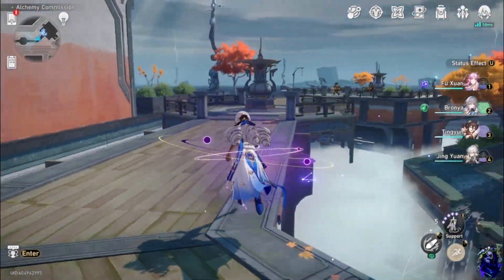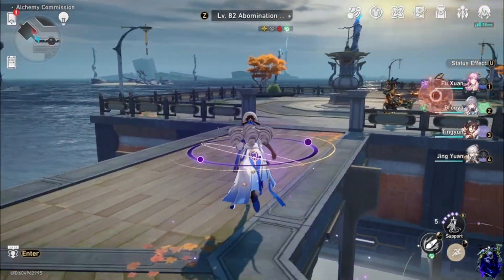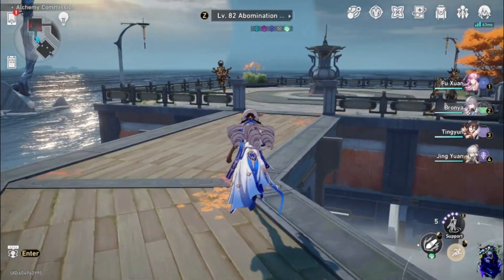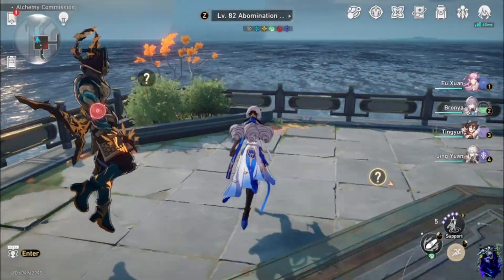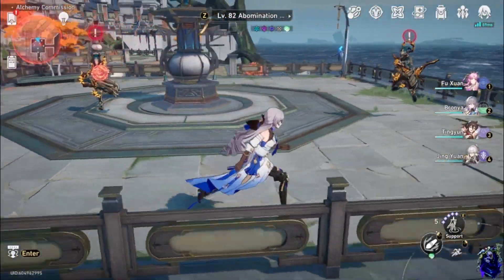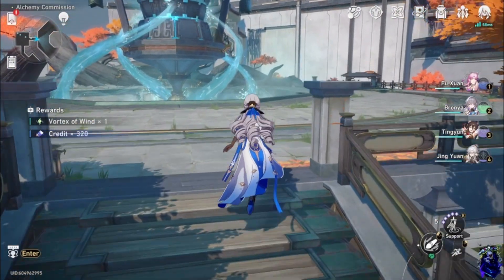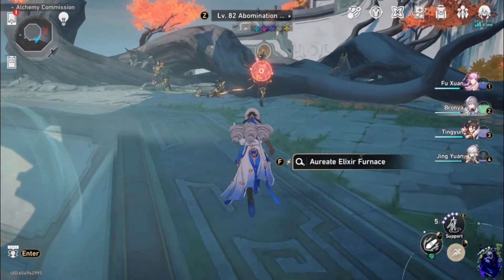While I was gone — because my game crashed right before that ended — I went to this place and got a Bronya from the banner, so I am using Bronya now. There are going to be three or four enemies here technically. I'm going to bring them all together — this is how I do it at least. It makes it a lot easier if you have Fushuan, that's for sure.